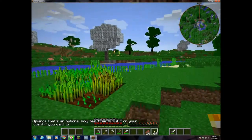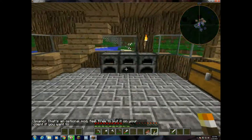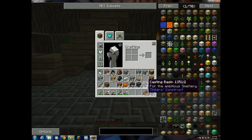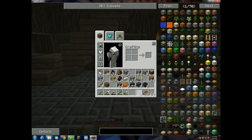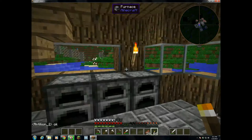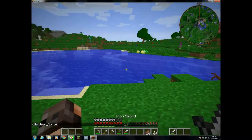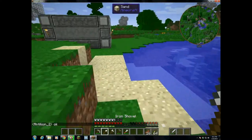So, what we're going to need is we're going to be setting up a smeltery. To set up a smeltery, we're going to need a lot of this stuff I've got here — the casting basin, casting table, and some seared bricks. I've also got some more seared bricks that I haven't crafted yet because I'm going to use those for specific items. I'm also going to need some glass, so I'm going to go pick up some sand and get that smelting while I work on the rest of this.